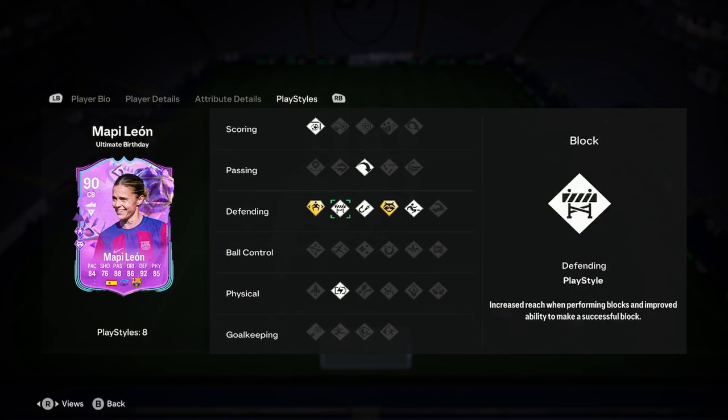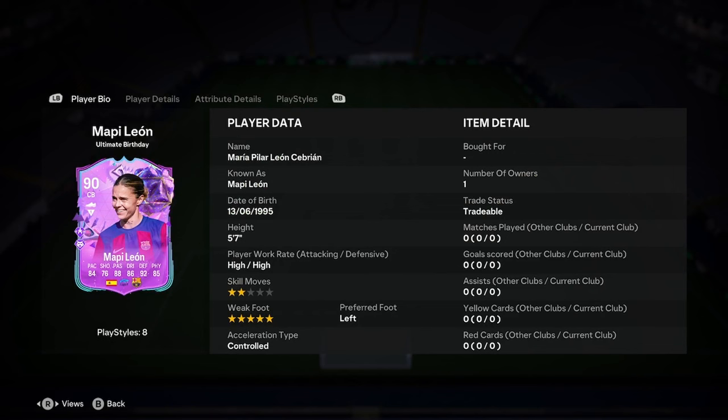Very nice play styles there: jockey pass, anticipate pass, intercept, block, and slide tackle. Long ball pass, finesse shot, and relentless. So insane play styles overall.